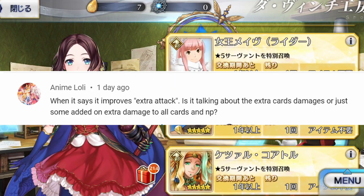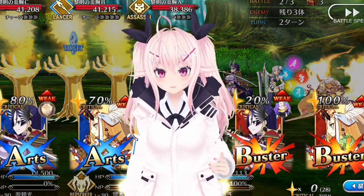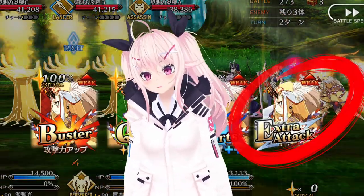For the first Append Skill, extra attack — is it only for the extra cards? Yes, this is for the 4th extra card that shows up in the Brave chain, and isn't an extra damage boost to everything.